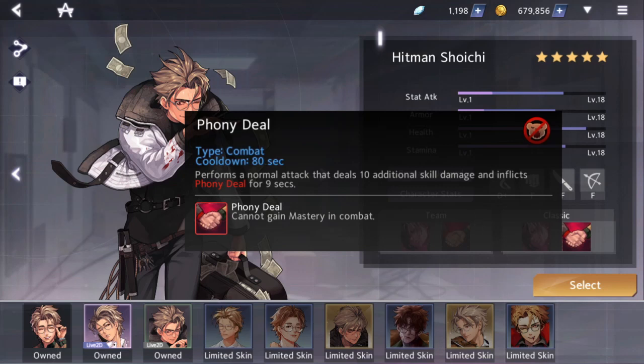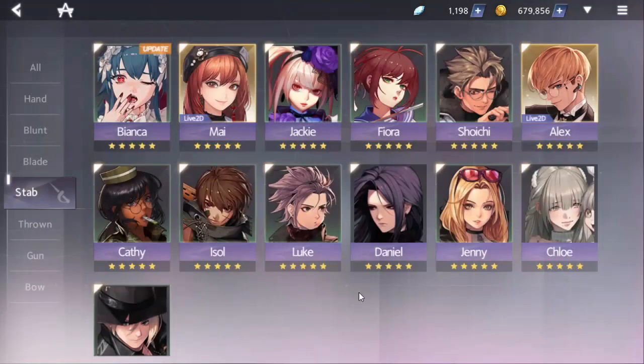Looking at matchups, Shoichi has one of the best early games. Fiora could potentially counter him with counter-attack, but the risk isn't worth it. Caddy is random mastery so she doesn't matter much. Bianca could be a problem because she doesn't care about gaining mastery, so she's also annoying - Phony Deal doesn't really work on her since she doesn't gain mastery from skills anyway.